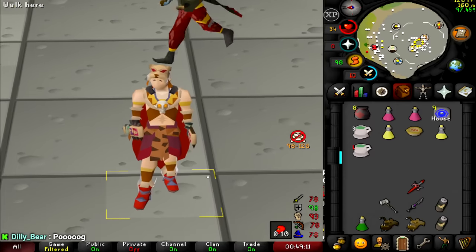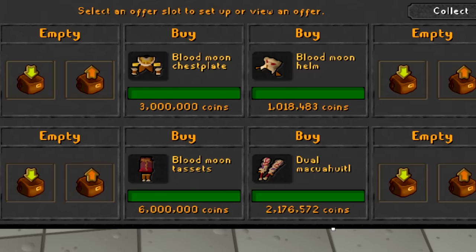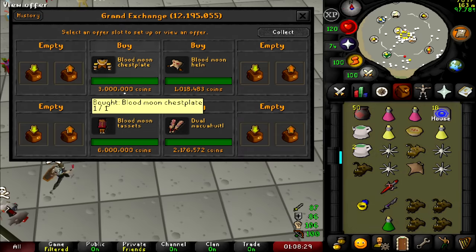They came through right at the back end. This is the final piece to buy. Everything's bought and it's only 12 mil for the set. This is the same as bandos strength bonus wise — has no defense but really good strength bonus. I'm really interested to try this out.